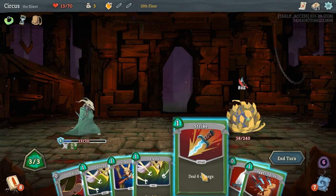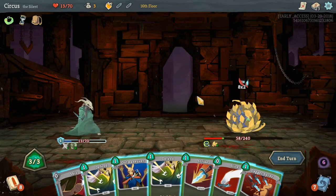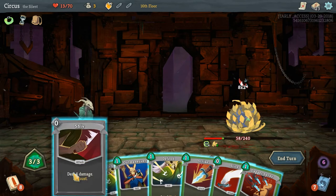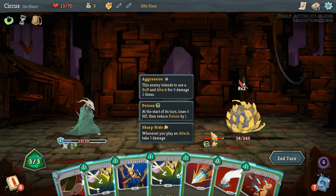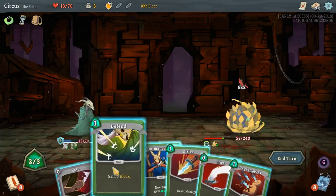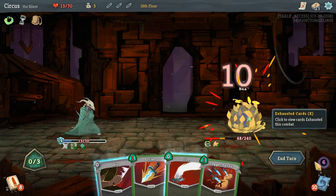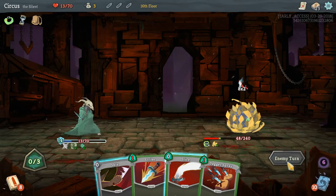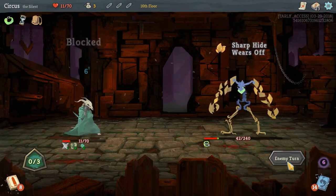We're effectively killing ourselves attacking into Sharp Hide. He'll transform next turn — we need to do 48 damage. We play Deflect, that's 8 damage, then 14, 20-21, 25, 35 — we can't outright kill him. We can't afford to take 16 damage. We're going to defend here, play Outmaneuver, and throw the Explosive Potion. We're running very low on health and don't want to lose this run — I've had some good runs.